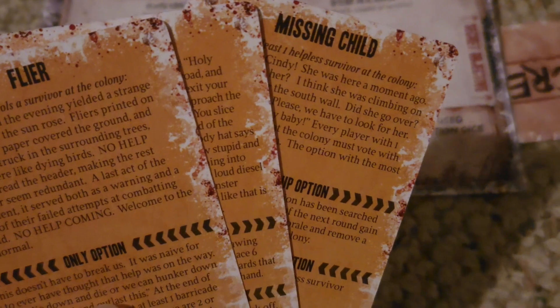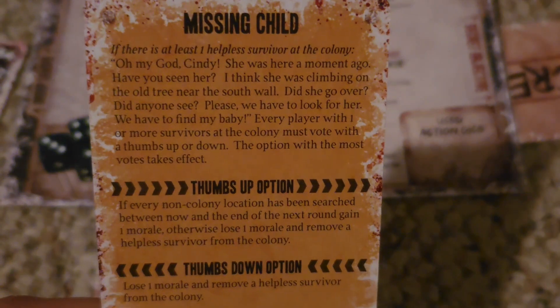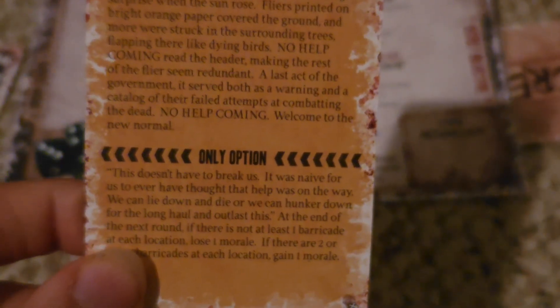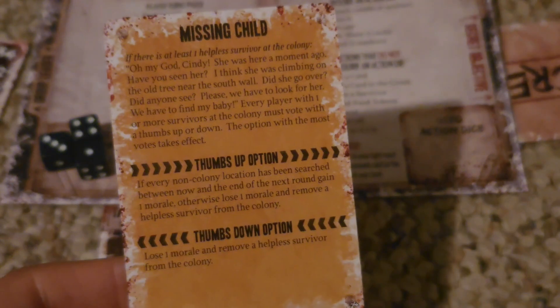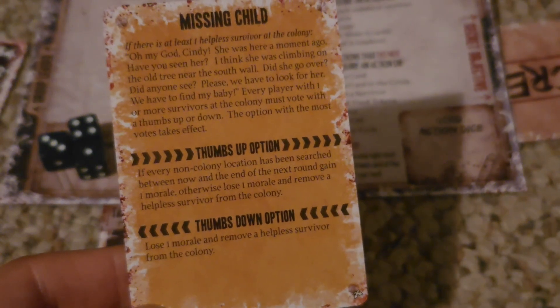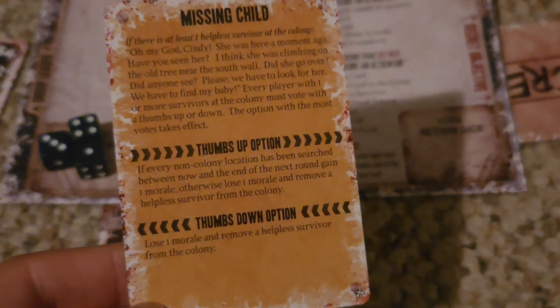Crossroads cards fall generally into one of three different categories: they either fall into a voting decision by the group, forced to only take one option, or that player must come to a tough decision between two or more options. When it comes to voting crossroads cards, often the colony or people who are at the colony will be the ones who have the options of voting. Everyone can talk about the crossroads card and collectively come to a decision on which route they want to take and which consequences they choose to suffer.